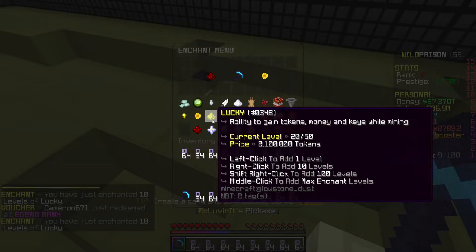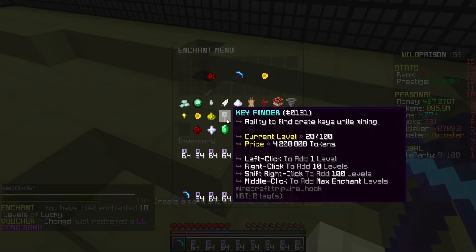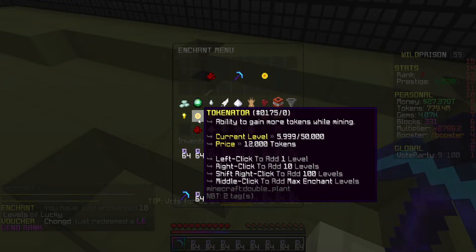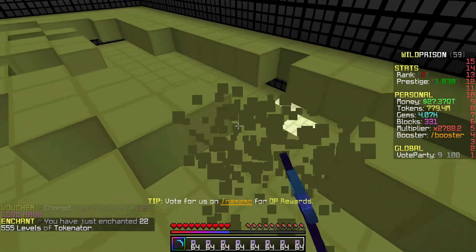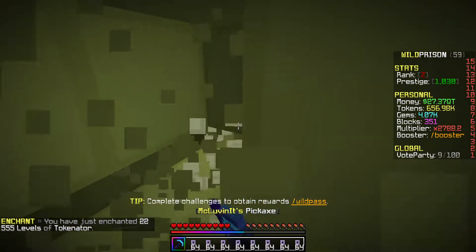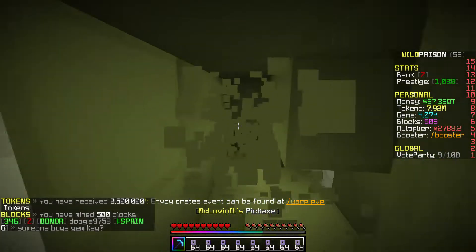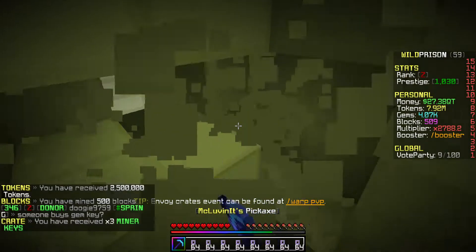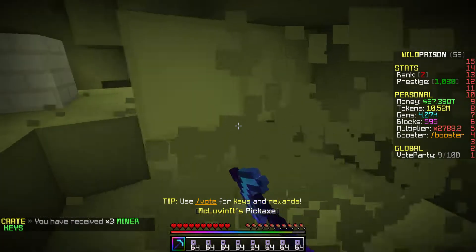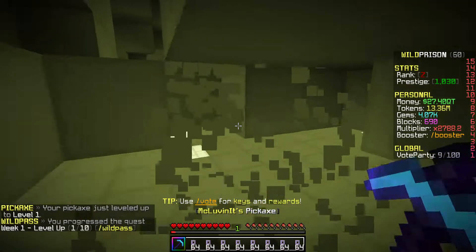We're just going to get a little bit of everything. Can we actually max this out? That is max — we have max lucky now. We could get some EXP finder eventually, but we're going to put the rest on tokenator because I just think that is the best enchant at the moment. Let's go ahead and mine some more. We just did the booster activated, so we should be getting a decent amount of money. The tokenator, I think, is going to be something — I just currently think it's the best thing to mine. If you guys have any suggestions on the ways I should upgrade my pickaxe, feel free to let me know what I should be maxing first, second, third.